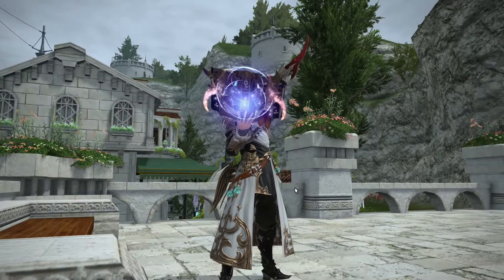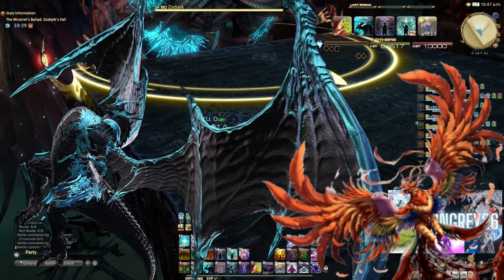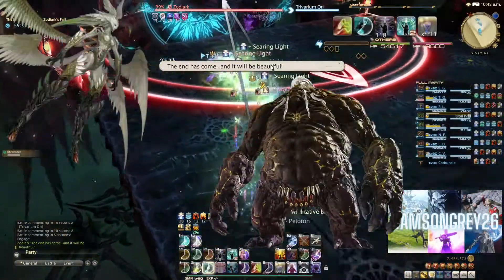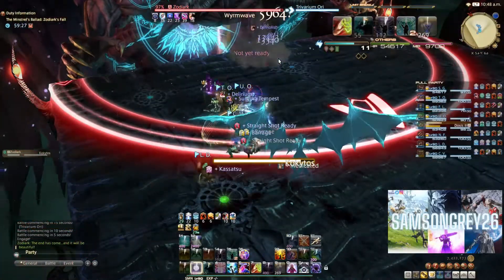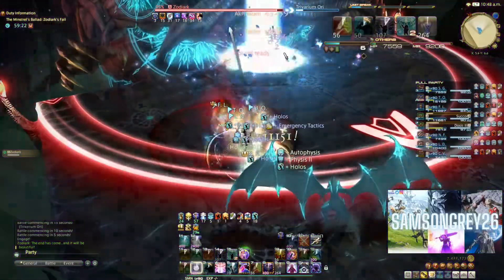Basic single target rotation. The rotation leverages two big summons, Bahamut and Phoenix, which are your most powerful phases, and three lighter summons in between, cycling through Titan, Garuda and Ifrit. Each of the lighter summons gives you a stack of Rites as well as Favors, granting further attacking spells. Additionally, it has two attacking OGCDs in Energy Drain and Fester.